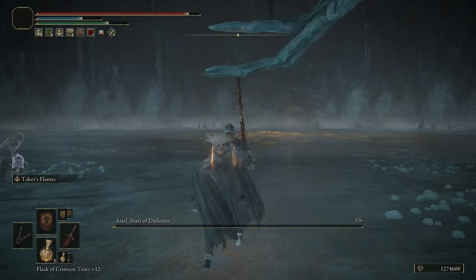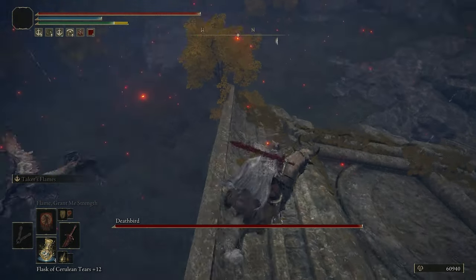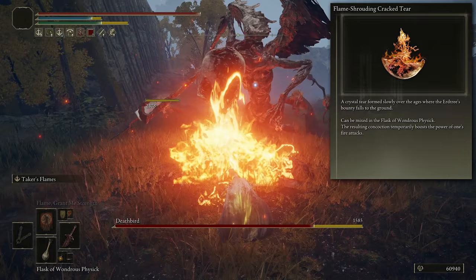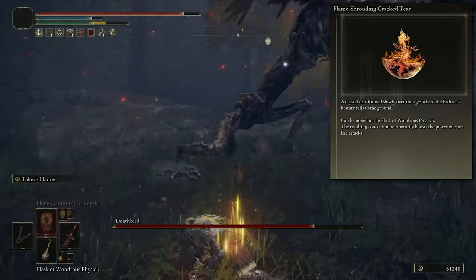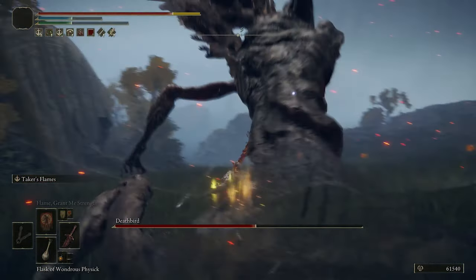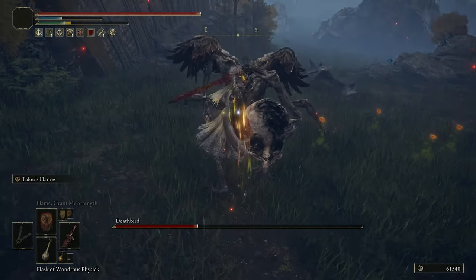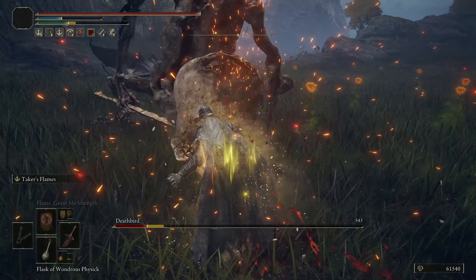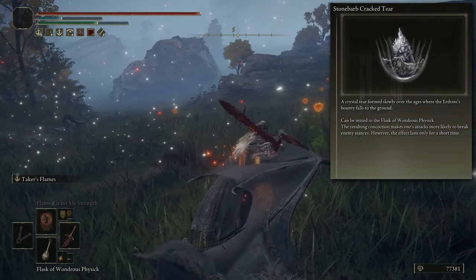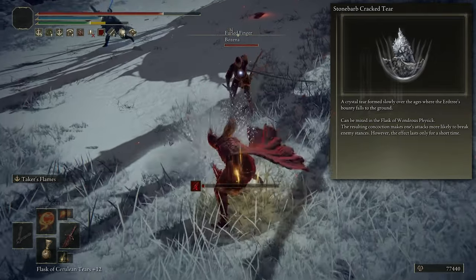With those four talismans we've got a perfect balance of extra protection, extra damage output, and more uses from reduced FP consumption. To increase damage even further, use the Wondrous Physick with the Flame Shrouding Cracked Tear inside. Your second tear can be whatever fits your playstyle — a healing tear, the Opaline Bubble Tear for damage negation, or a stamina regen tear. I personally use the Stonebarb Cracked Tear because it increases my stagger chance against enemies, helping me critical hit bosses that survive the initial hit.